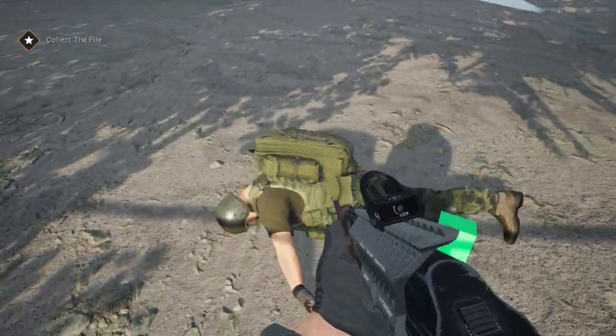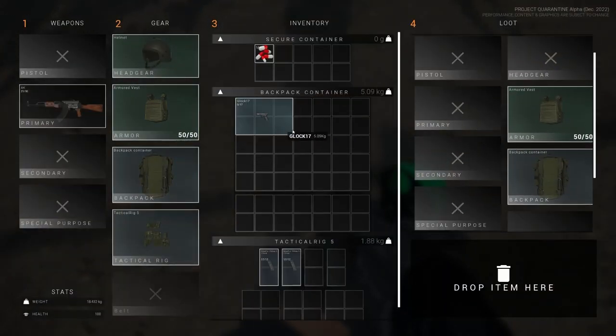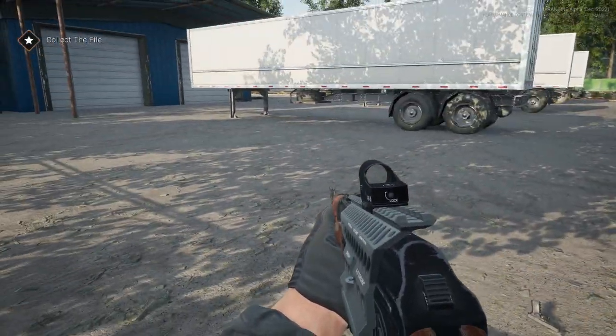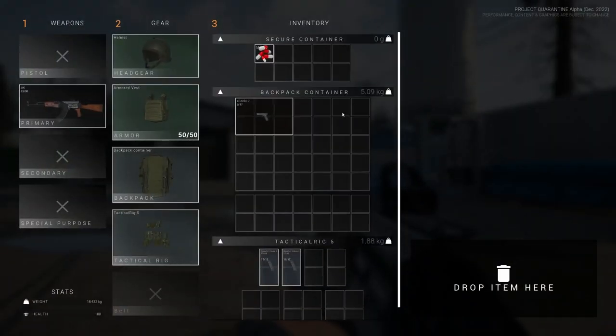That's the first bug we found — there's a green box on the ground, but it's fine, it's only a demo. That's the inventory, and yep, the body just disappeared. They're talking about multiplayer; I heard they don't have plans to make this a multiplayer game.